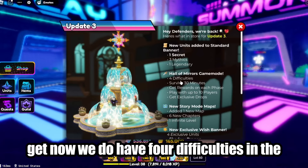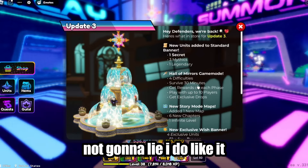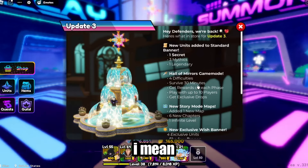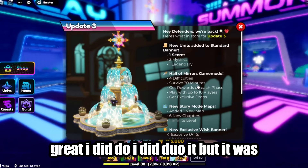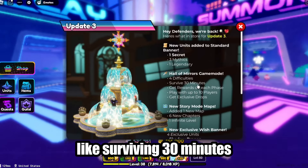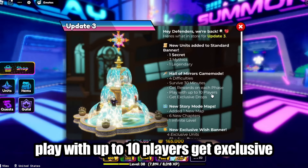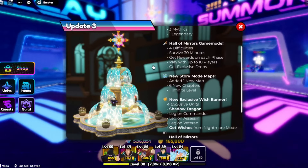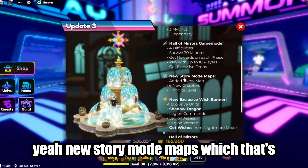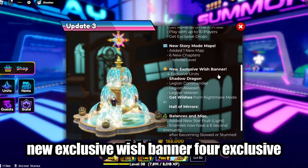There are four difficulties in the Hall of Mirrors game mode. It's pretty fun but it is kind of tedious. I've got decent units but I did duo it and it was pretty hard — it takes 30 minutes to survive. You get rewards on each phase, play with up to 10 players, and get exclusive drops. There are also new story mode maps and an infinite level, plus the new exclusive wish banner.